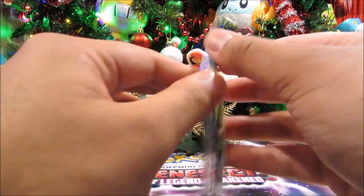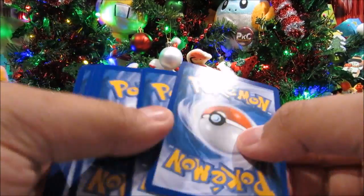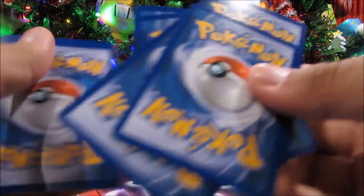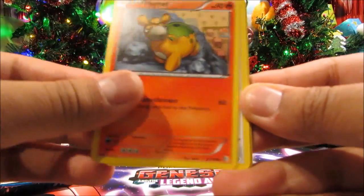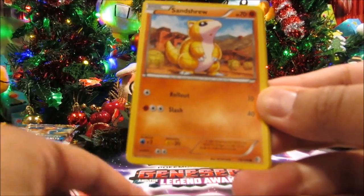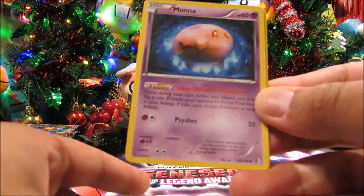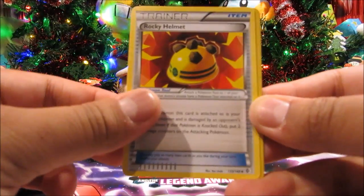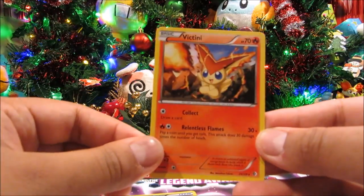Okay, so from Boundaries Crossed we've got normal Rattata, Ducklett, Sandshrew, a Psyduck, Herdier, Munna, a Rocky Helmet, a Potion, and a Victini.